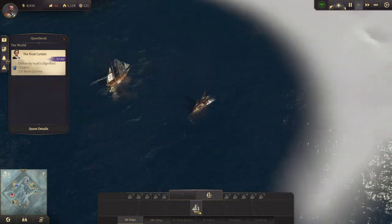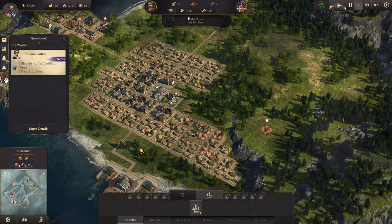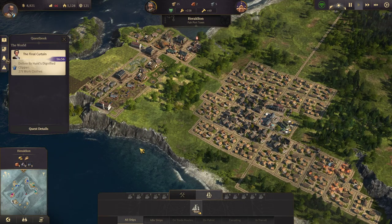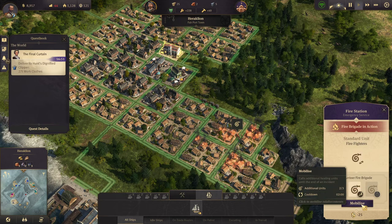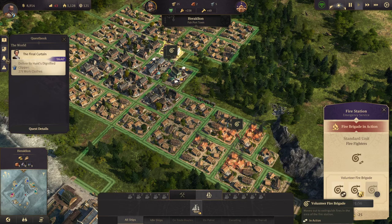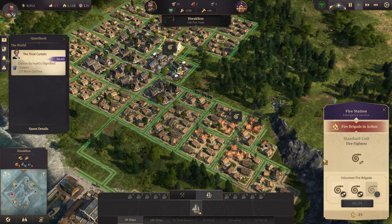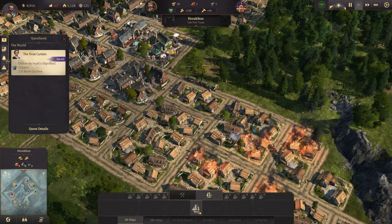Are we in a fight? No, we are not. What's going on? Fire! Oh yeah, that is definitely a fire. Let's mobilize. By the way, when your happiness is maxed out in a town, you can mobilize at a fire station or a police station and they will send out additional units to take care of it. So it's kind of nice. That will be taken care of here.